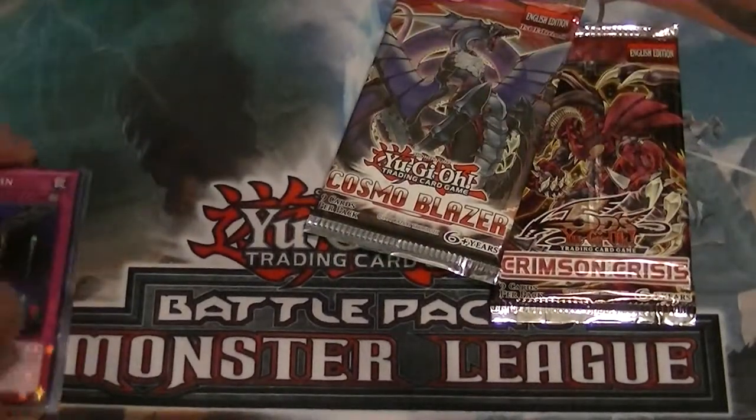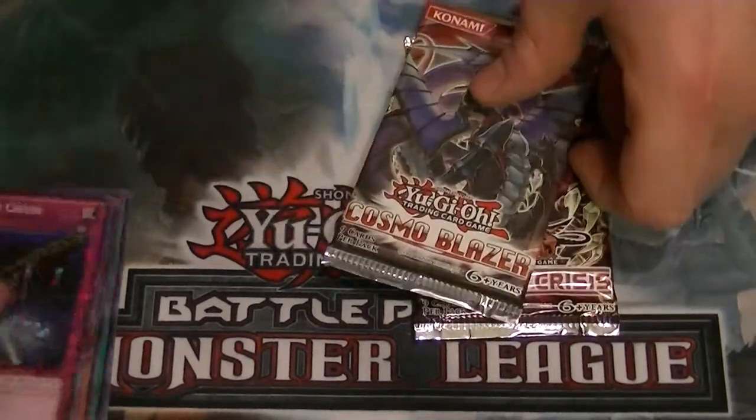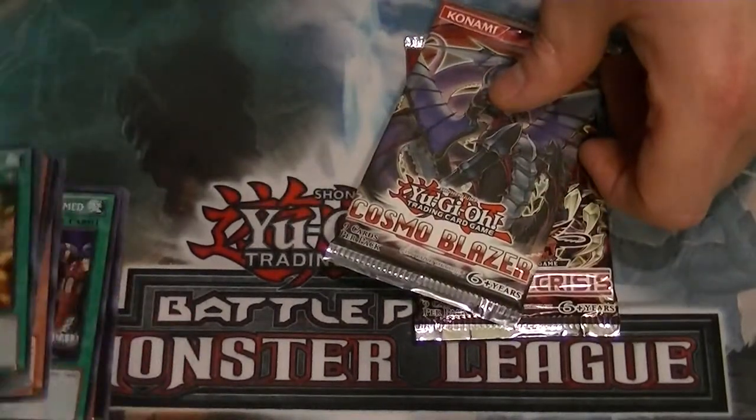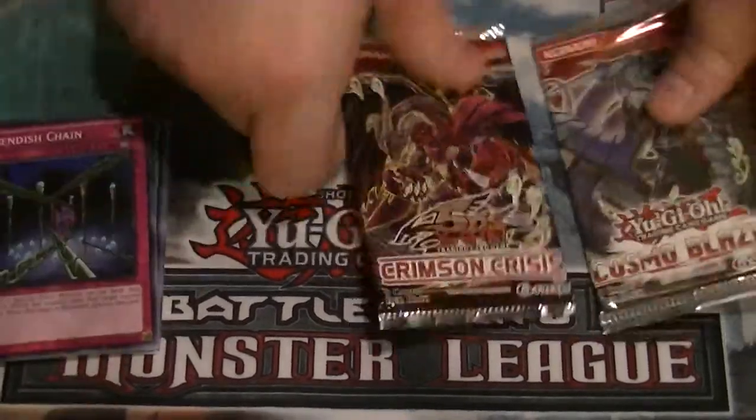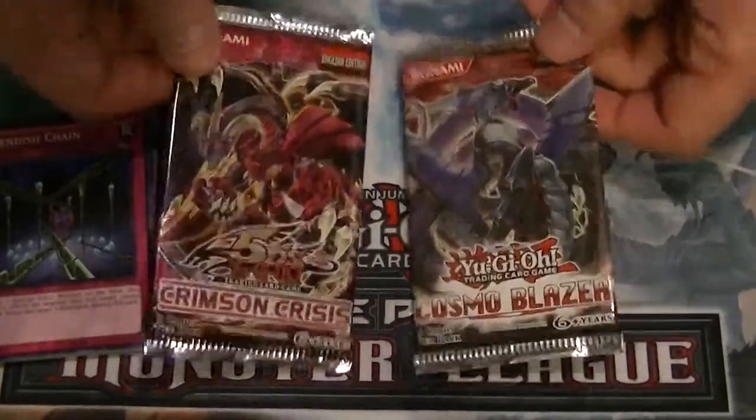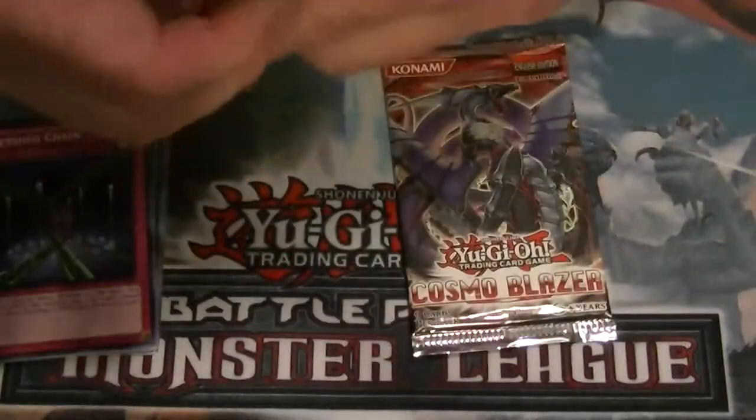Not too bad out of that. Fiendish Chain and Magic Cylinder were probably a couple of the better cards. Alright, so Crimson Crisis and Cosmo Blazers — I'll go Crimson Crisis first.